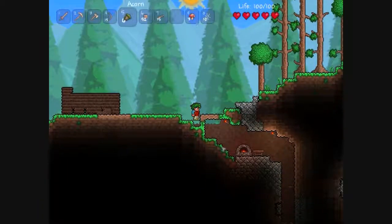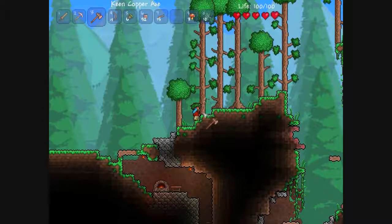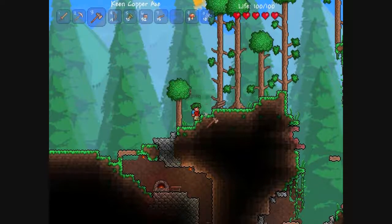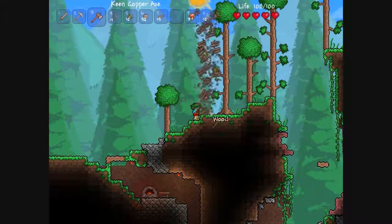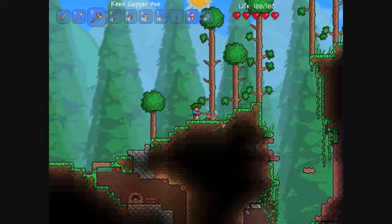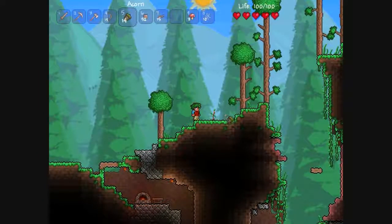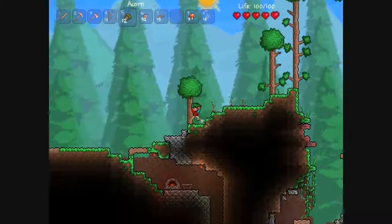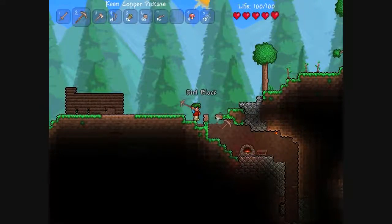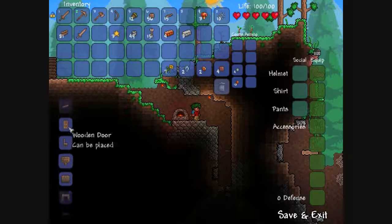I'm definitely gonna need more than that. So let's chop down some trees. Do you plant the acorns to get the trees? I'm just gonna say yes and plant some acorns around here, so I can cut down some trees later. I need to make more wood walls.